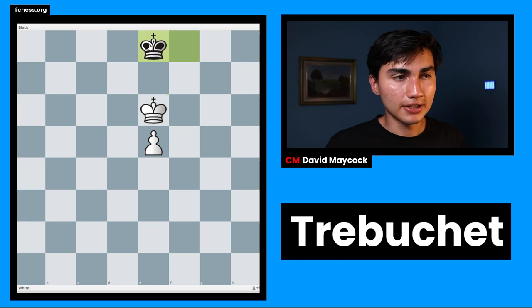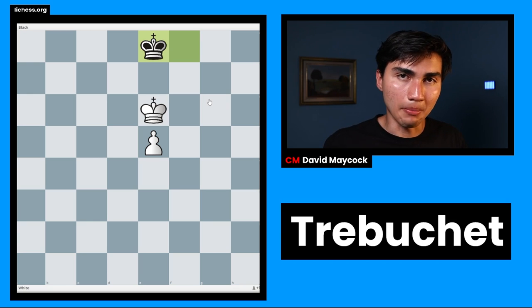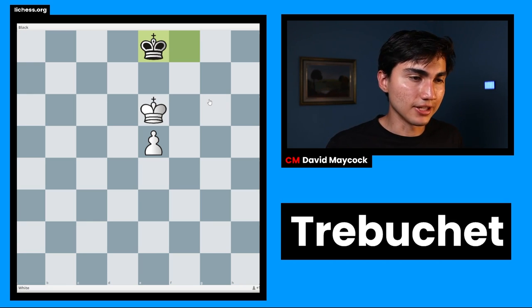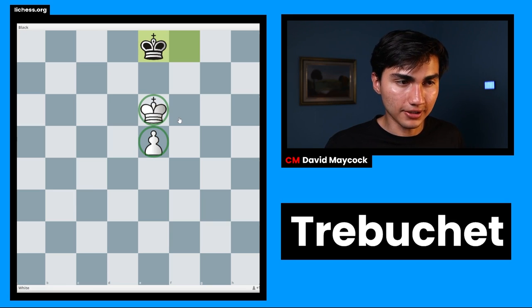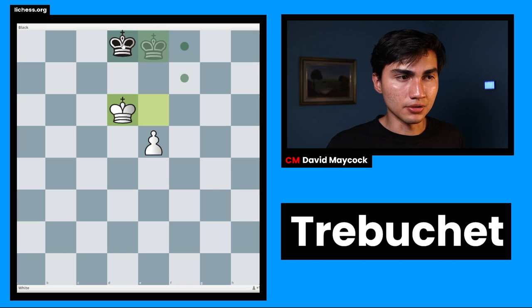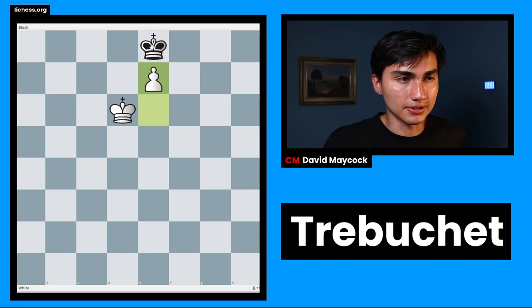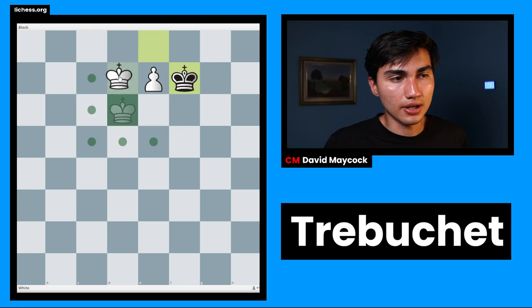King f8, king takes e6, king e8. Black takes the opposition and thinks this is a draw. But now it no longer matters. If you've studied endgames, you're going to know that if the pawn and the king are on the 5th and 6th rank, opposition no longer applies — it's no longer saving the game for black. King d6, pawn to e6, king e8, and you just push. The reason why this is not a draw is because black doesn't have space to go king e9 — it doesn't exist. Black has to move out, and now this is a win.